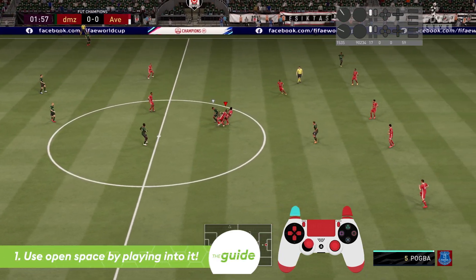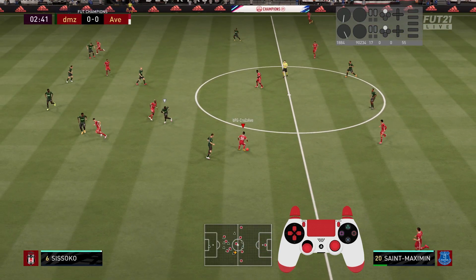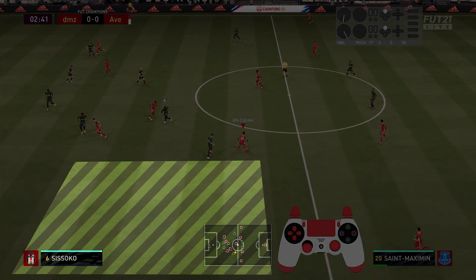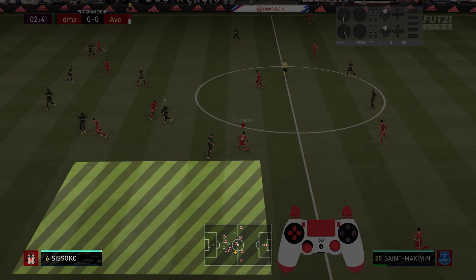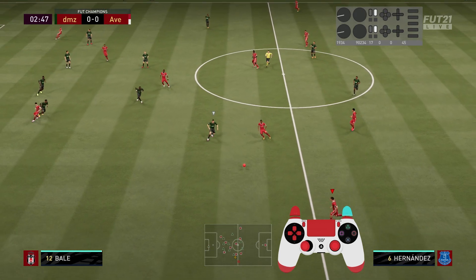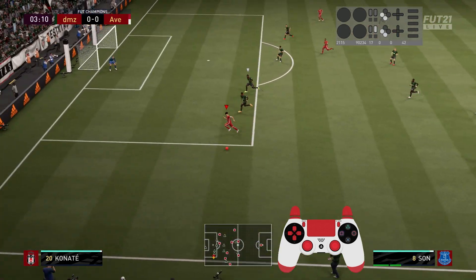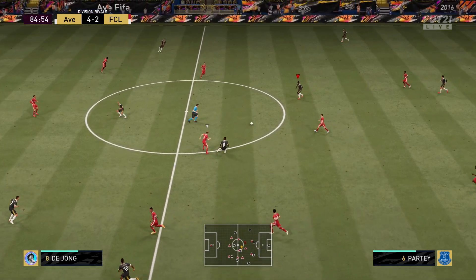The third and final principle is using available space by playing into it. If you have a wider look on the pitch and are not just focused on getting forward quickly, you'll see that space often opens up in the center for your central midfielders, wingers, or wingbacks. You want to use that space not with normal ground passes but by using the through ball button, so your player can push into the ball, accelerate, and use that available space as quickly as possible to push your entire team forward.